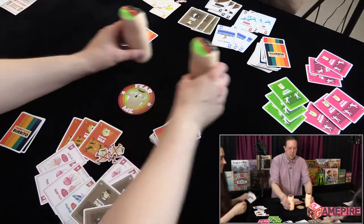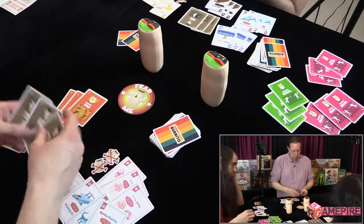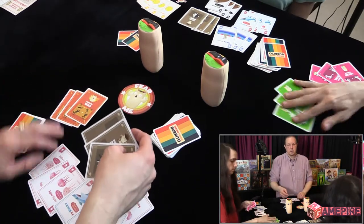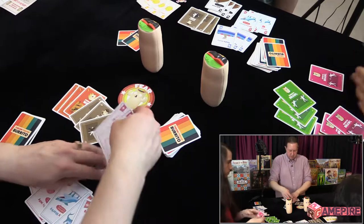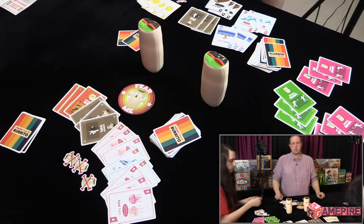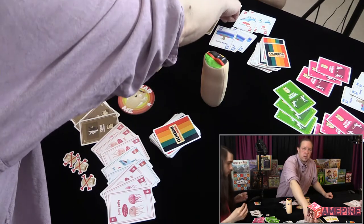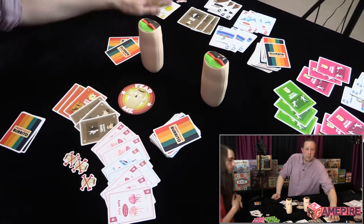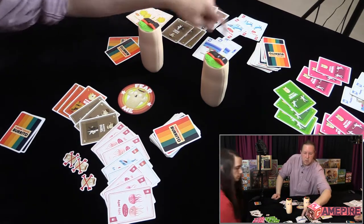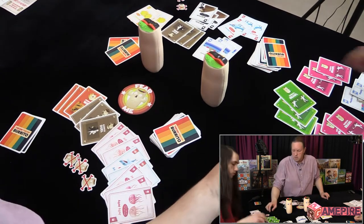That ends this round. For every set of burrito duel, burrito wars, or burrito bra cards you have, it's worth two. I have seven minus three, which is four points. Five minus two is three. And six minus two is four — I have four. I think Eddie is winning.